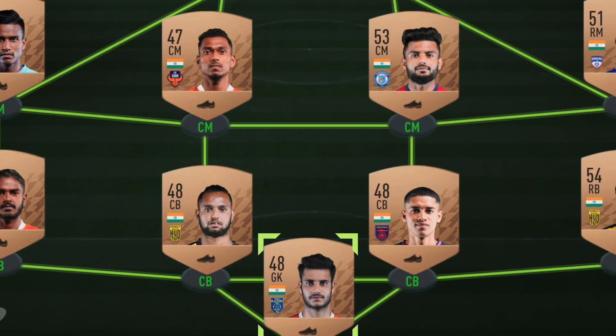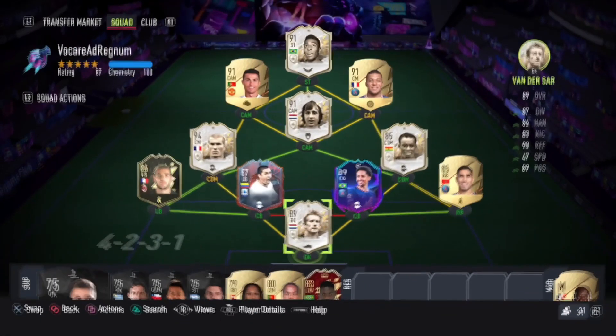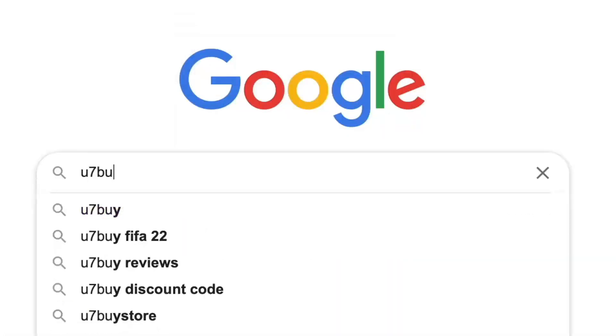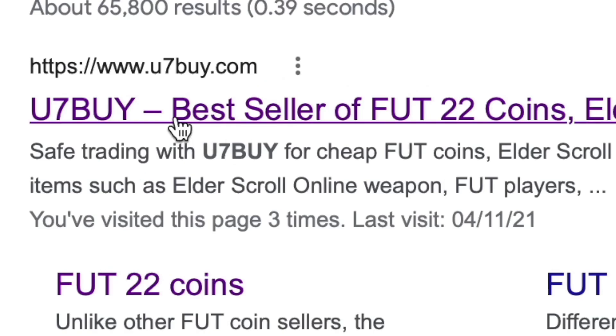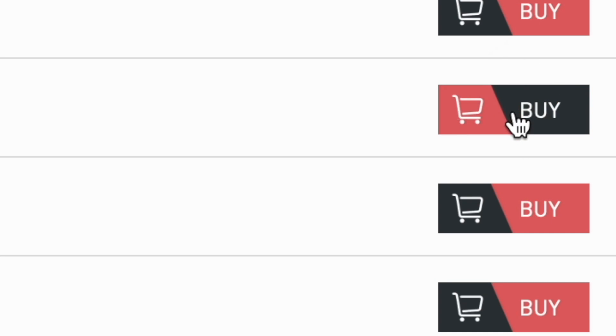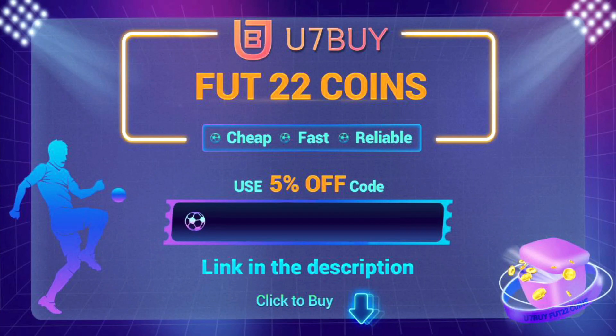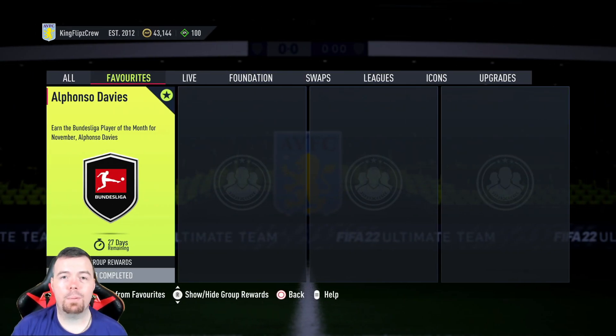Are you bored of having a basic team? Why don't you turn it into a beast team by hitting U7Buy in the description below — get yourself some cheap, reliable FIFA coins. Don't forget to use the code KING to get that cheeky five percent off. Let's get into the video!